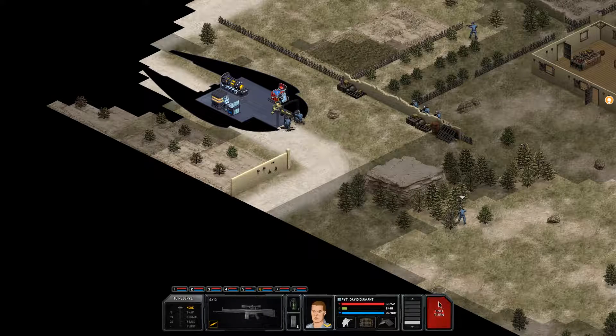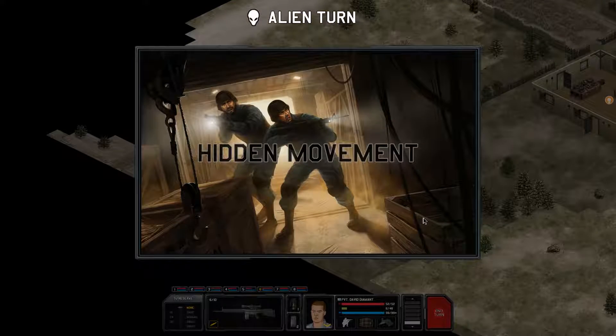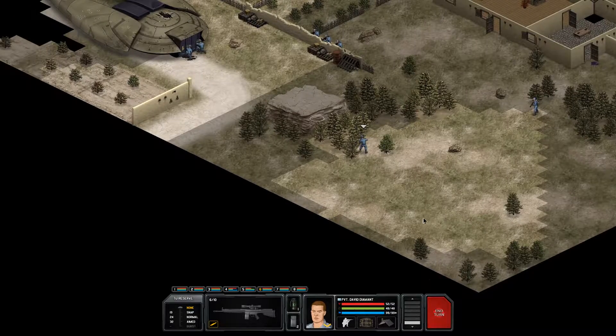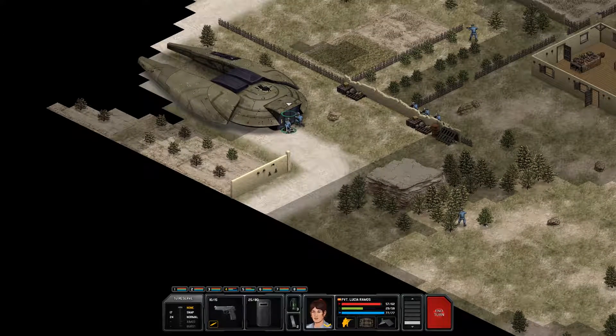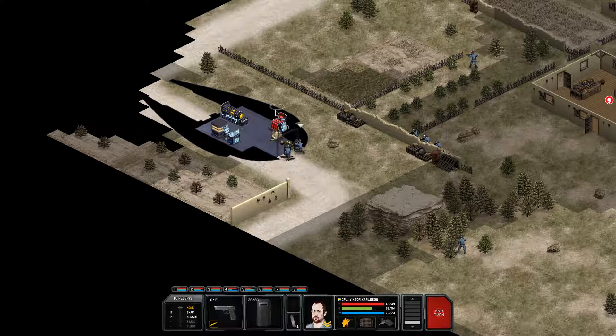We do have this enemy suppressed, so it's probably unlikely to do a whole lot. It did suppress us in turn though. Now we can use the suppressed shield to open the door, and use our other shield to pop him. Suppress him, shot him, finished him off.